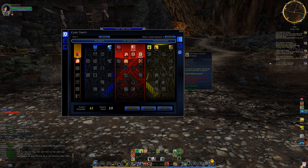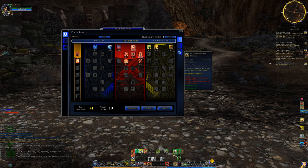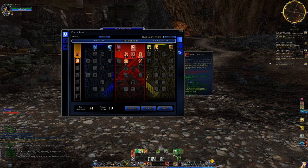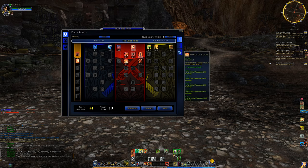Double Edge Strike is an insanely strong skill — it's immediate, hits three targets, and just does a lot of damage on its own. Increasing the damage of that will be pretty helpful. Right now it also affects Faint Attack, and later we'll get some other things in the critical chain that will also be impacted by Dance of Blades.